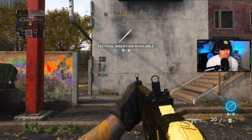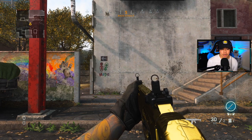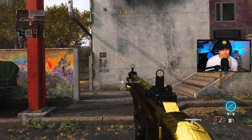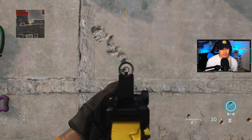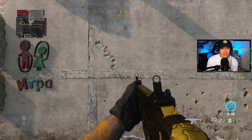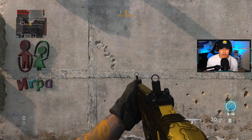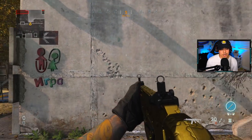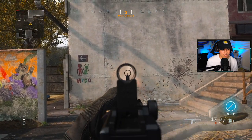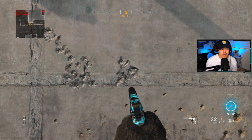First, this is the base Kilo with no attachments. I want to show you the recoil pattern so you can understand what adjustments to make on your controller to counteract it. We're going to aim down sights and fire without trying to control the recoil at all. As you can see, it starts small, goes up, then veers horizontally to the left. Keeping that in mind — to control recoil you want to do the exact opposite on your right thumbstick. We want to make the Kilo a laser beam.